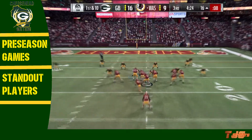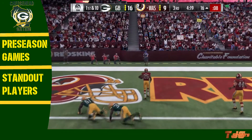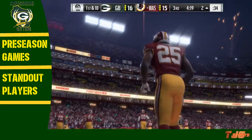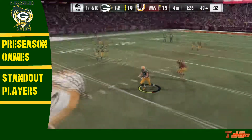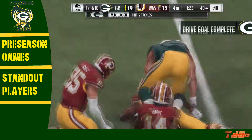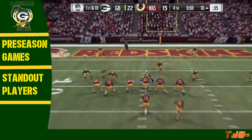Moving into the third quarter, first and ten — Redskins have the ball. Dunbar on the handoff will shake a defender off, and he would go right into the end zone. Touchdown, Redskins — cutting into this lead to make it a 16-15 game. Next drive for the Redskins, Tolson steps back, looks, and finds our middle linebacker for the pick. He will take it all the way to the 40-yard line — what a pick, giving the Packers great field position.